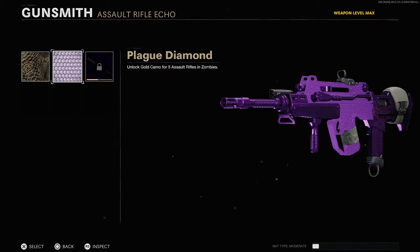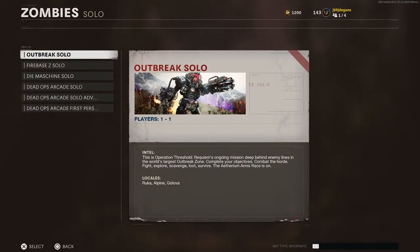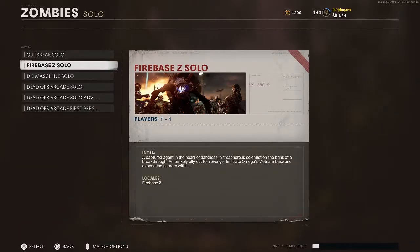It is very simple to get Plague Diamond on assault rifles. What you're going to want to do is go into Firebase Z. Firebase Z is probably the easiest just because so many boss zombies spawn. Before we can do camo challenges though, you need to level up your guns.